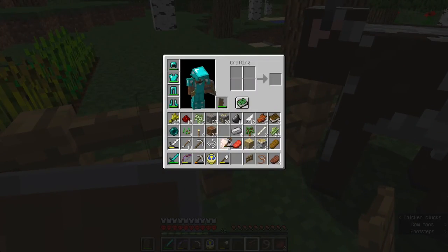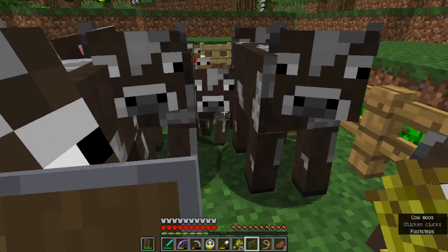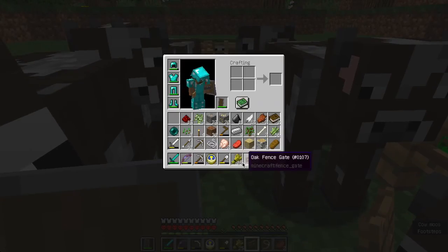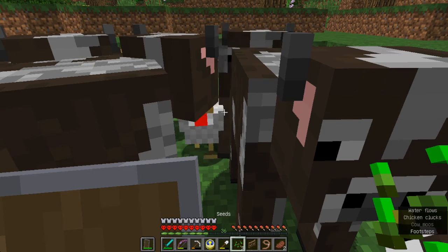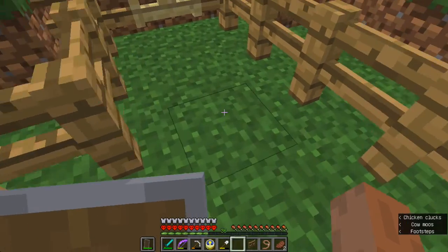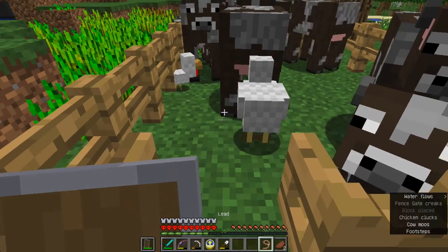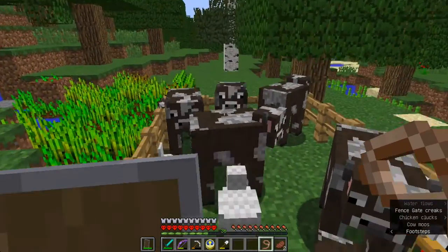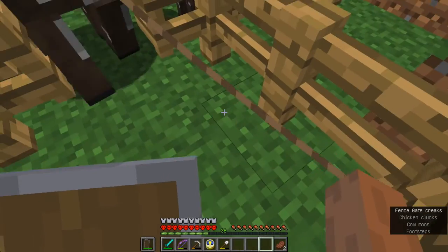Do I need to walk over here and pull out some wheat? Yeah, that got their attention. Okay, now let's get one of the cows. Pull it this way.